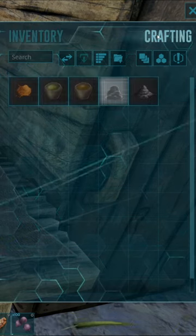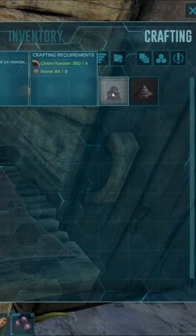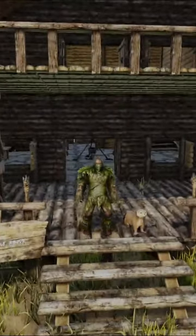Step 5: on the crafting tab of the mortar and pestle, hover over the cementing paste engram and press the E key as many times as you like. And that's how you craft cementing paste in under 30 seconds.